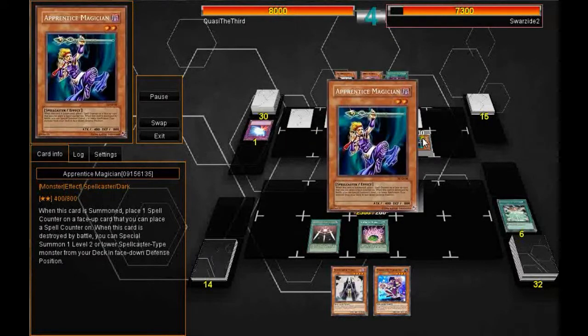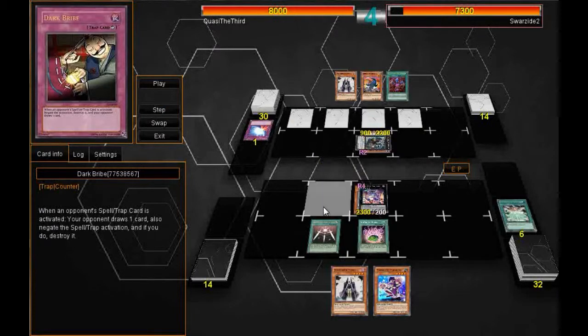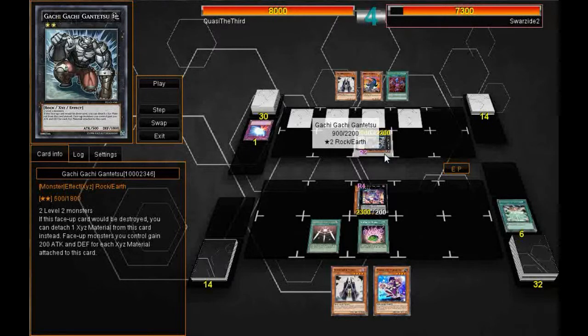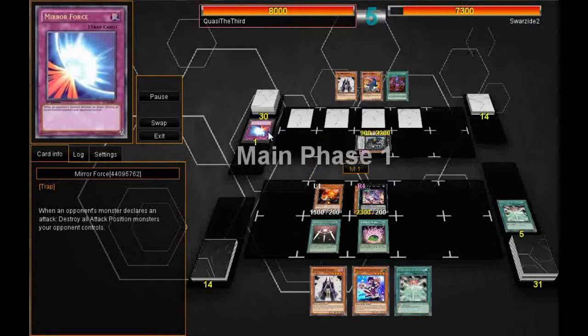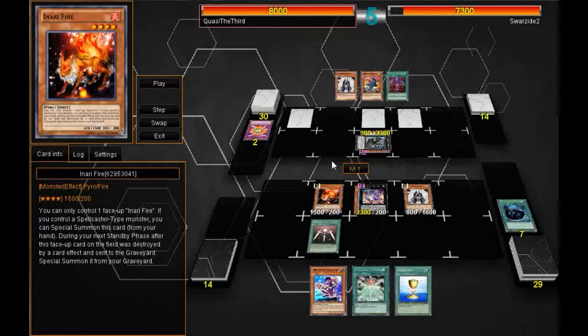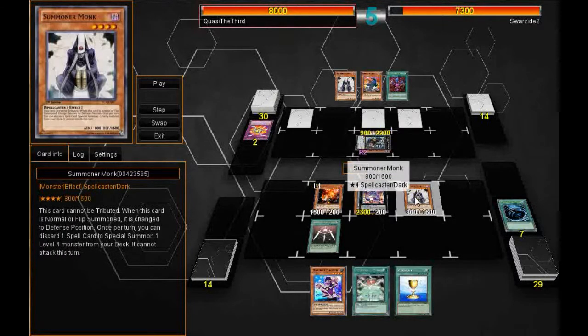He uses his Magical Undertaker to grab an Apprentice Magician. Unfortunately, I did not have a card that can get spell counters. Swords of Revealing Light — I maybe should not have played that right away, but it wasn't terrible. I do get my Anari Fire back because it was destroyed by my opponent's effect, so I get it back at the next standby phase, which is nice. Brad recommended that card for this deck and it's working out well.